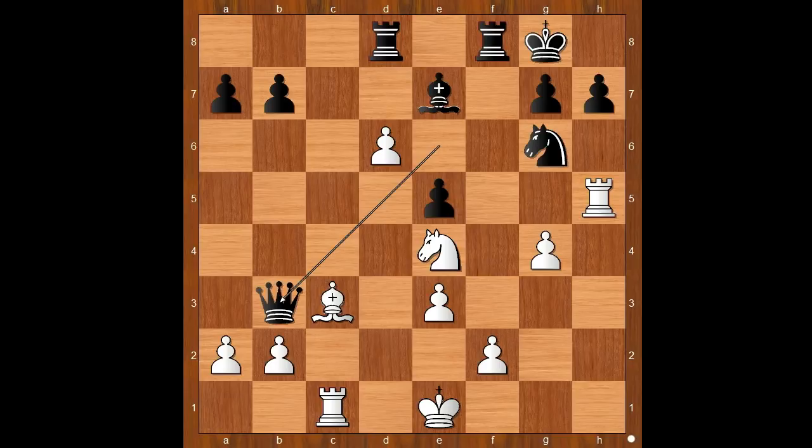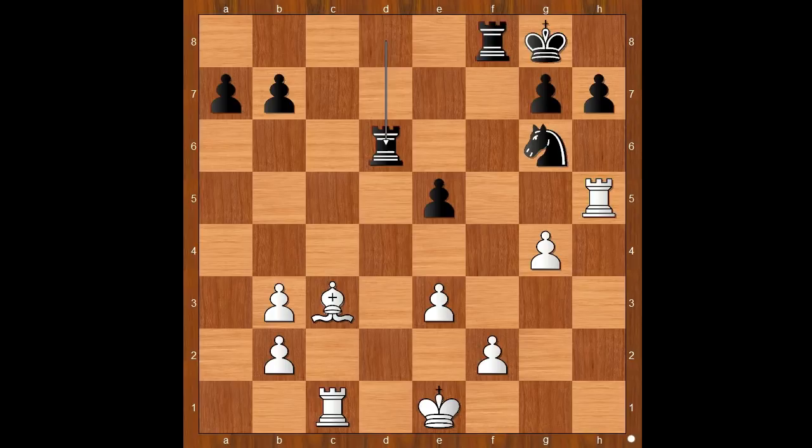Let's see how. Queen takes on b3, a takes on b3, and now black must take on d6. Bishop takes on d6. If bishop to f6, then g5. Back to our game. Bishop takes on d6, knight takes on d6, rook takes on d6, and white played the obvious: bishop to b4. This is the move that Steinitz saw when he played queen to b3.